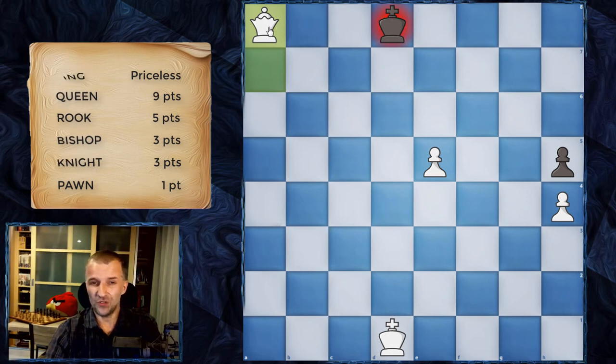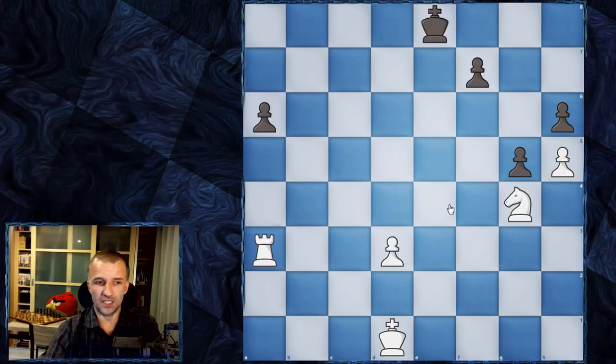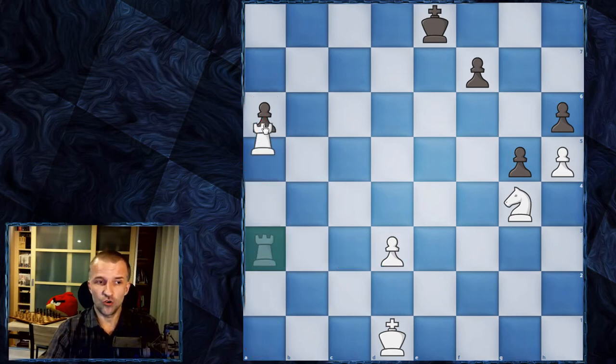About moves and captures: if we have this situation, the rook can move to a couple of squares — for example b3 and c3. However, a pawn is blocking the rook's path, so pieces and pawns can block other pieces. The rook can also go to certain squares and can capture the pawn. Once the pawn is captured, the remaining pawns are blocked — this is called a blockade.